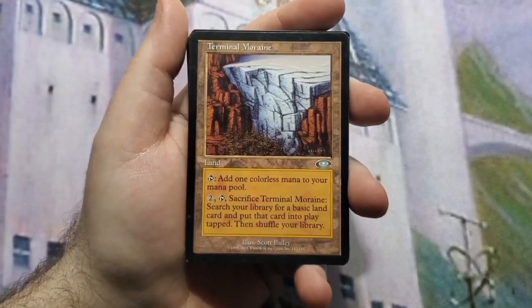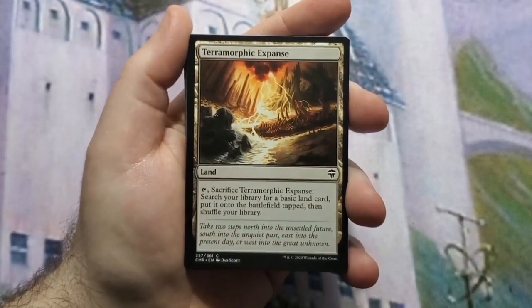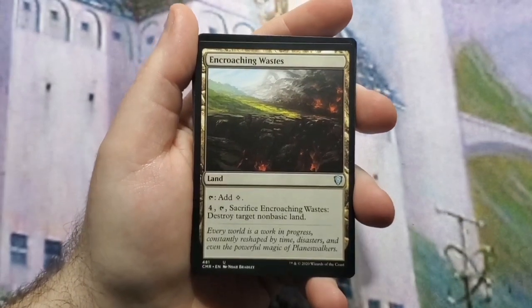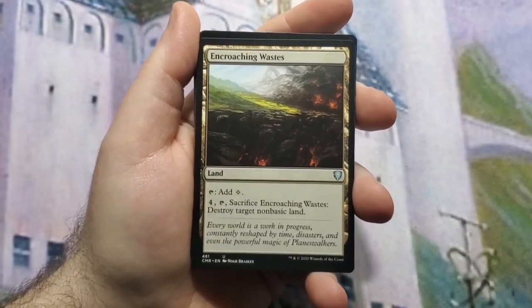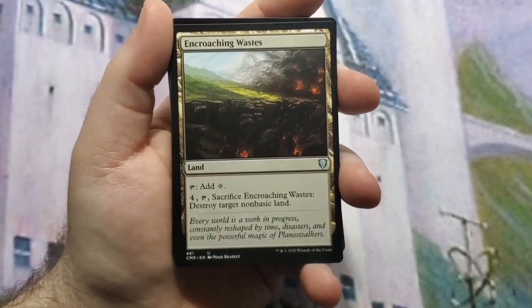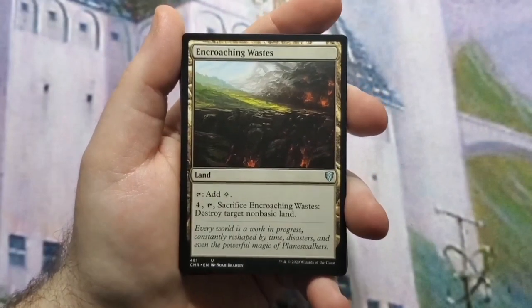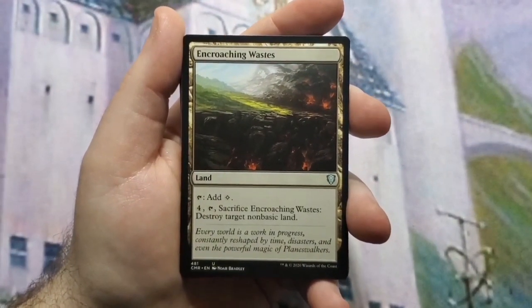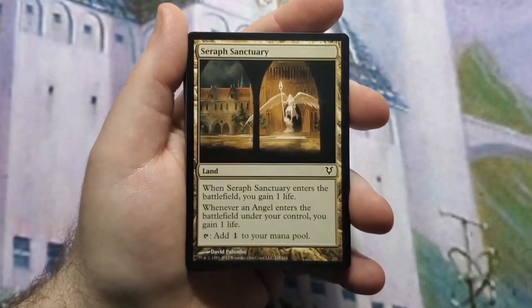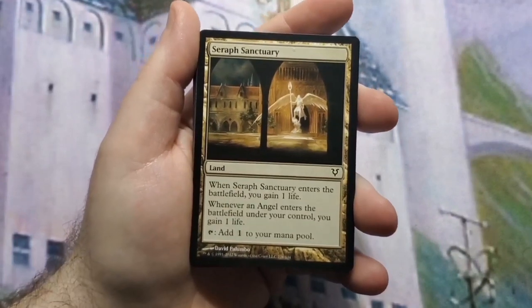When you fetch a land into play you have less chance to draw a land later, so your draws are automatically better. That goes the same with Terramorphic Expanse and Evolving Wilds. Then Encroaching Wastes, because if you've seen any of my videos you know I put at least one land destruction card in each deck — just because you never know what's out there. Somebody can have a combo that uses land, and at least you have some way to protect yourself.